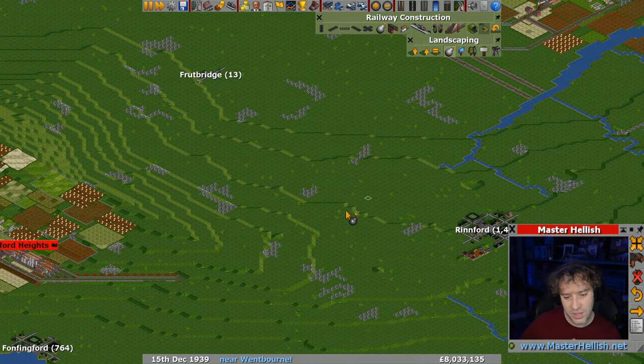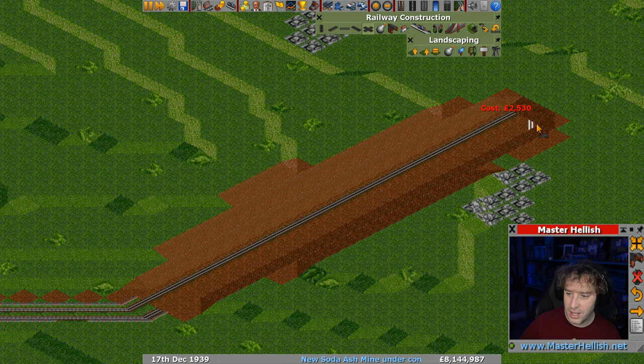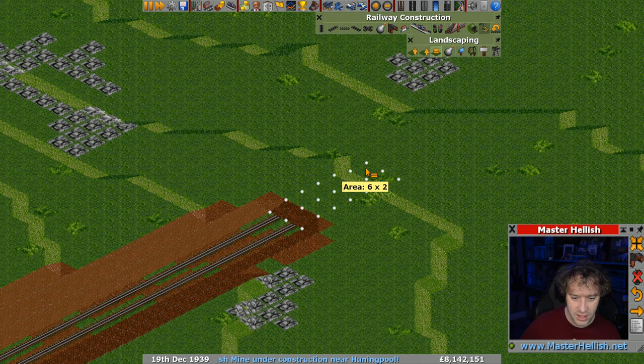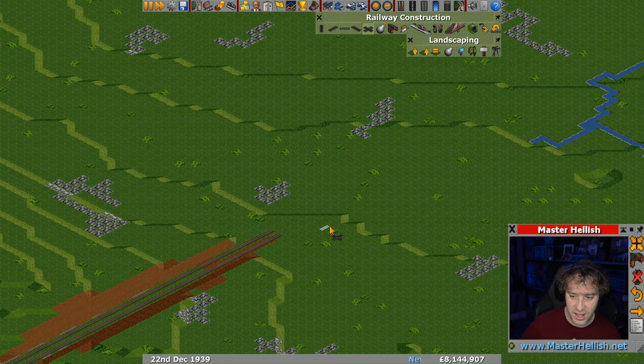So this has got to connect up to the main line, which is going to go through that river at some point. We'll dig a little channel through here - it's not a massive slice out of the hillside, it's not humongous. We're not devastating an entire hill, we're just slicing through the corner.